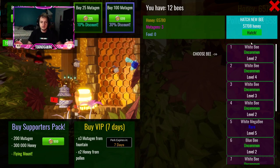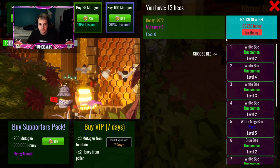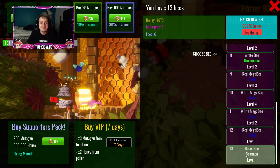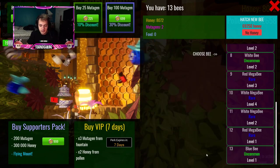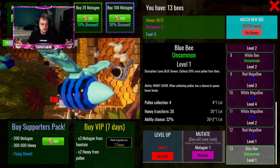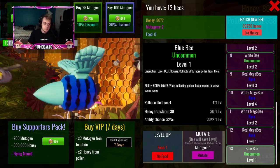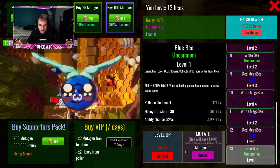Over here when you go into this menu area, you see there's a thing that says Hatch Bee. I'm gonna go ahead and hatch a new bee. There we go, I hatched a bee and it's all the way at the bottom there - that's my 13th bee, so I've been playing this game for quite a while. You're gonna mutate it and I got an uncommon. 90%, 9%, and 1% - that's what it looks like right there. The designs of the bees are pretty cool. Let's go ahead and mutate it again.